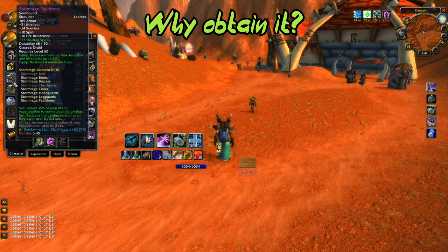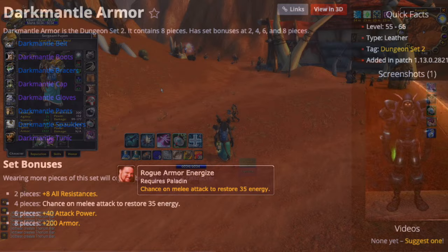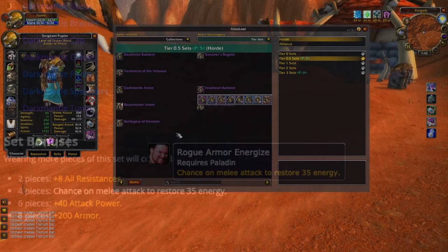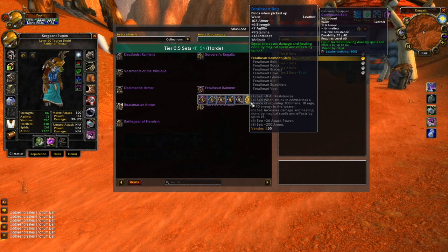First off, if you are a raider, tier 0.5 is not that good. If you are only after bis pieces, you won't find them here. There is maybe one exception to this, which is the 4 piece of the rogue's dark mantle set. The chance on melee attacks to restore 35 energy is apparently pretty good. However, some of the set bonuses for tier 0.5 could actually be pretty good, at least in dungeons.